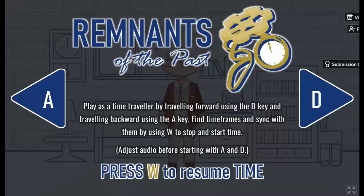Alright, let's wait. Let me lessen the volume a little bit. Okay: you play as a time traveler, traveling forward using the D key and backward using the A key. Find time frames and sync with them by using W to stop and start time. This is an earlier game so it may be drastically different, but some things might still be there.